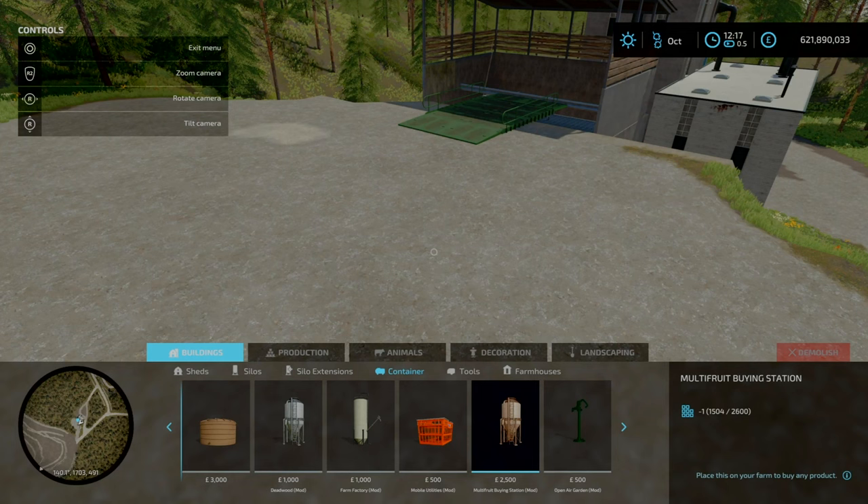If you want to just do dry lumber, all you can get a month is 90,000 liters. As we look at the carpentry, you are going to require more than 90,000 liters a month to have it at maximum capacity. But again, I'm just going over the theoretical maximum outputs — obviously it depends on your own capabilities, how much money you've got, and what you've spent.